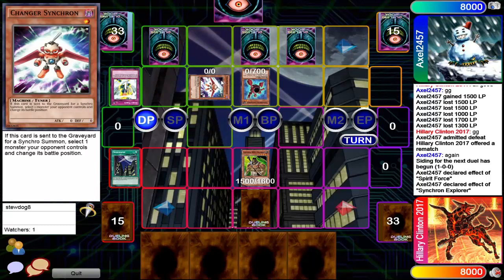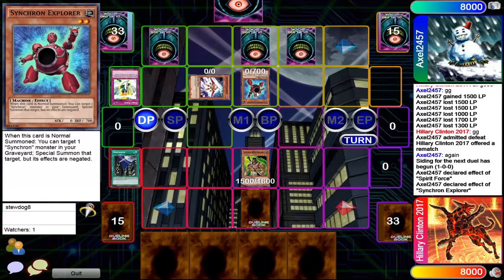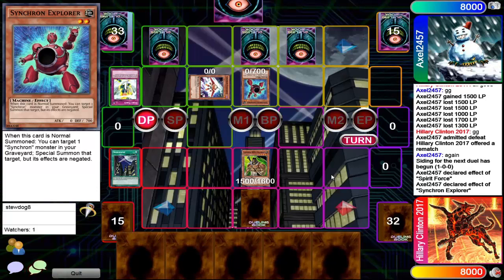Now he's gonna go for Synchron Explorer to bring back Changer Synchron. Now you can Synchro for a level 3, but no — he's just gonna end his turn. I have no idea what I'm gonna title this video — is this 'how to not play a Synchro deck'? Basically just watch Axel on Dueling Book if you want to learn how to not play a Synchro deck.